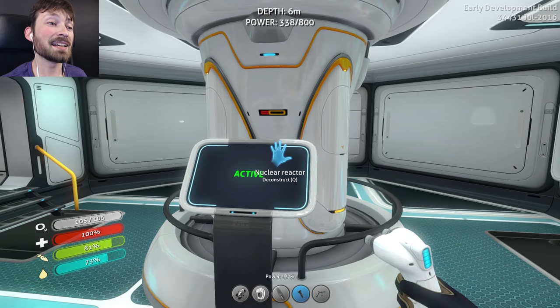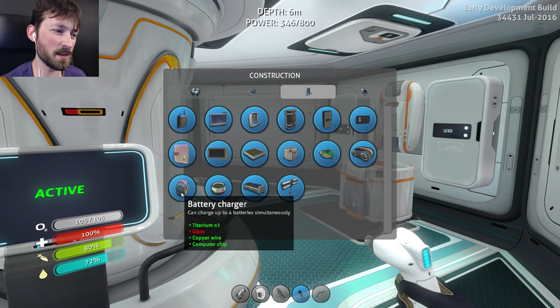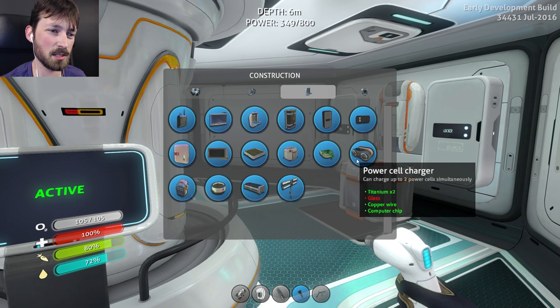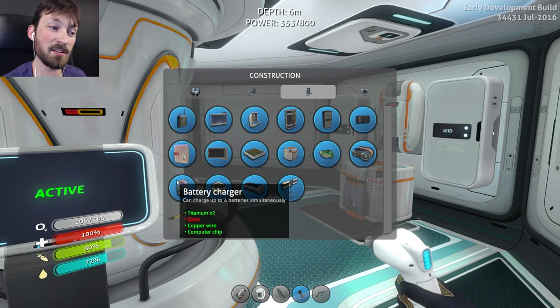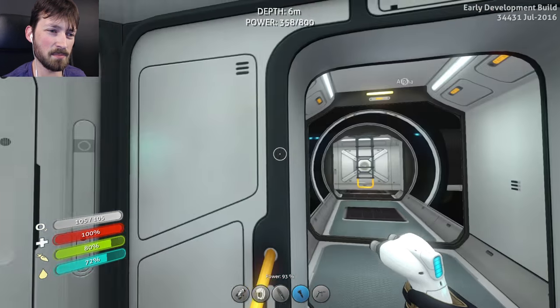We have a little bit more power, and speaking of power we can't actually bring this nuclear reactor with us and I don't plan on spending a whole lot of time in home base. So I think last time we had found a battery charger and a power cell charger, so we can charge power cells and batteries. I didn't think you could recharge batteries at all. We need glass - that's all I'm missing.